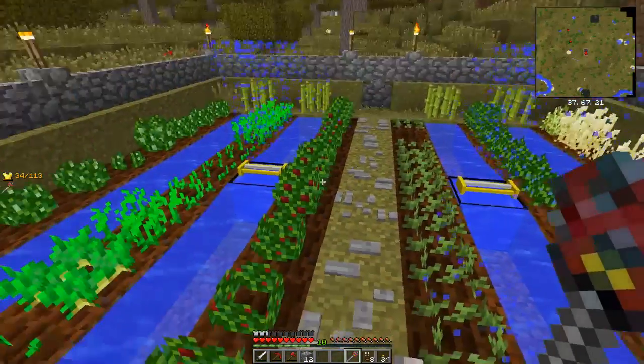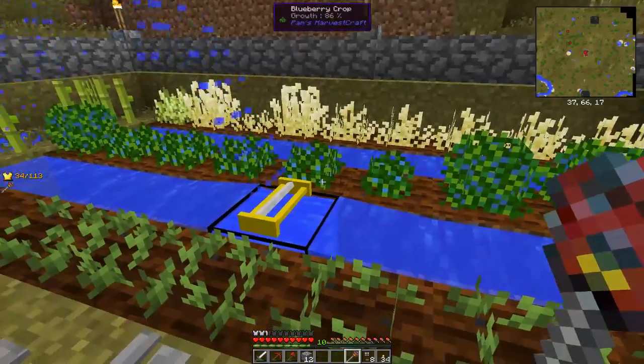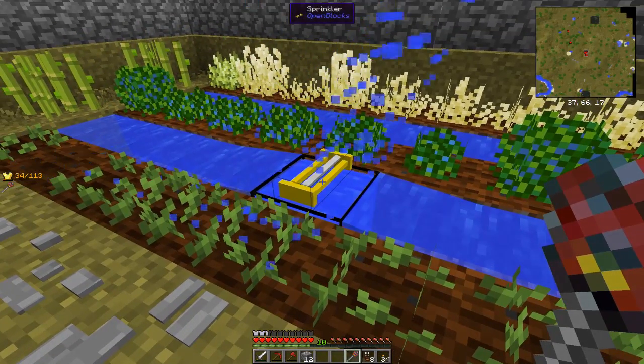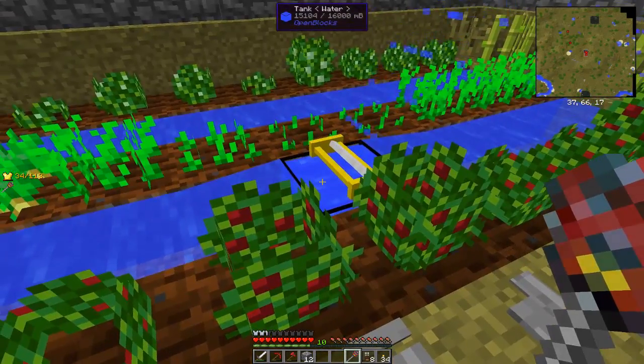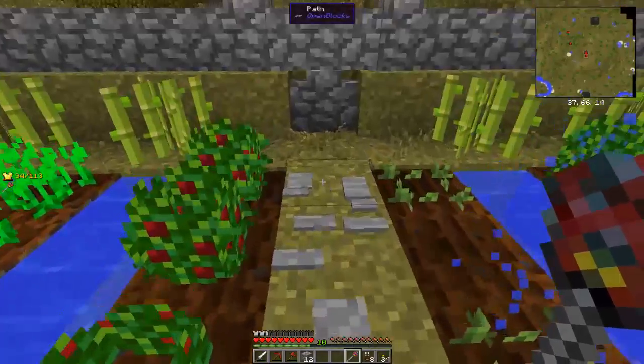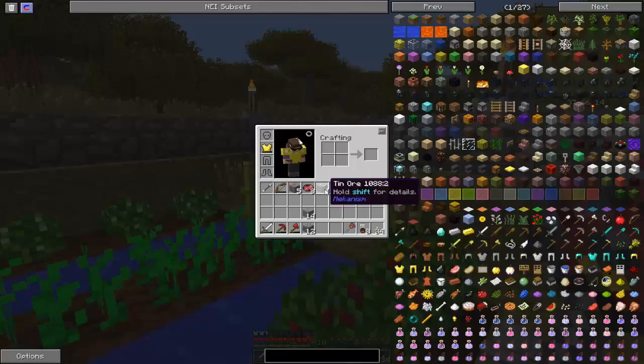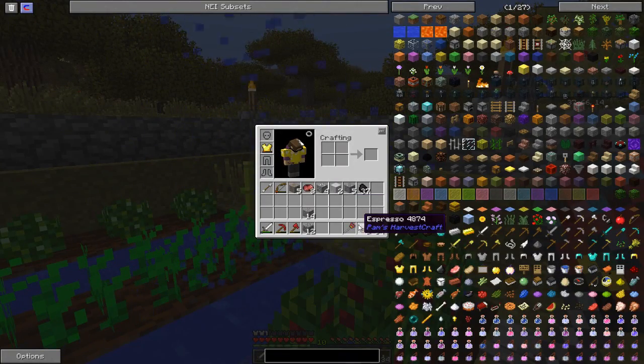I now have the garden set up. These are open tanks with some sprinklers on top — real simple. I have to manually bucket water in, but it works pretty well. You can see the water level going down just a little bit. These rows are coffee beans. I can do coffee beans and sugar to make espresso, and these easily replenish five or six full bars on the hunger bar — not a half bar but a whole bar. It has really good saturation too.